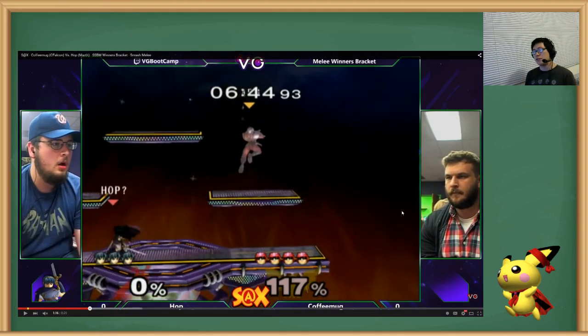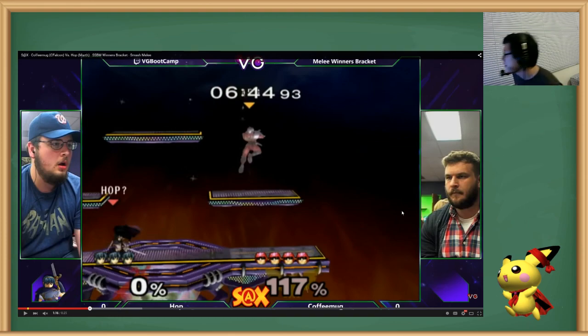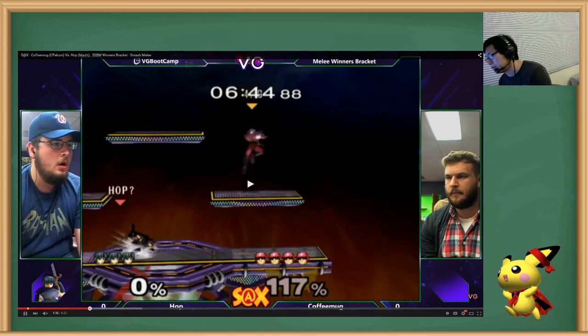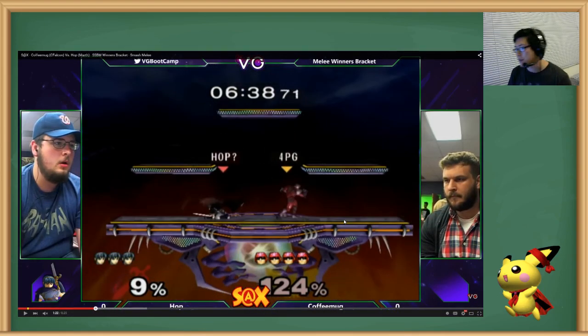See, when you're dash dancing, you don't just want to dash dance just because — you want to have a very specific thing in mind. Like you're dash dancing because you know he spams a lot. You want to look for something very specific. Like, oh, he's throwing out a lot of nairs in this area, so I'll dash dance very close to this area but still back up. You can't just dash dance and wait for him to do something laggy, because by the time you realize he's done something laggy, it's too late. You have to be looking for an option already before you're doing it.